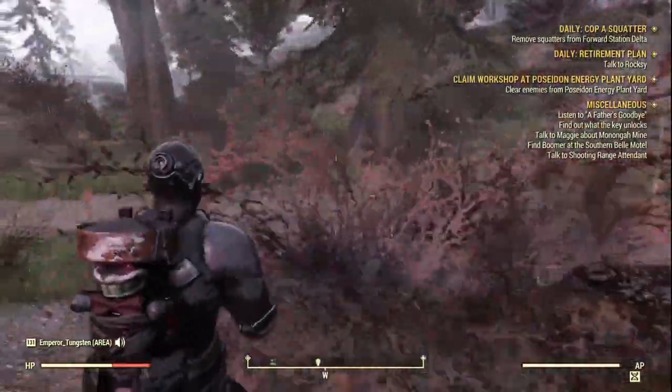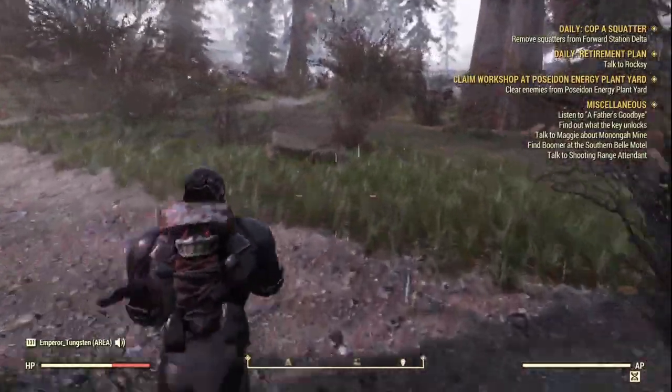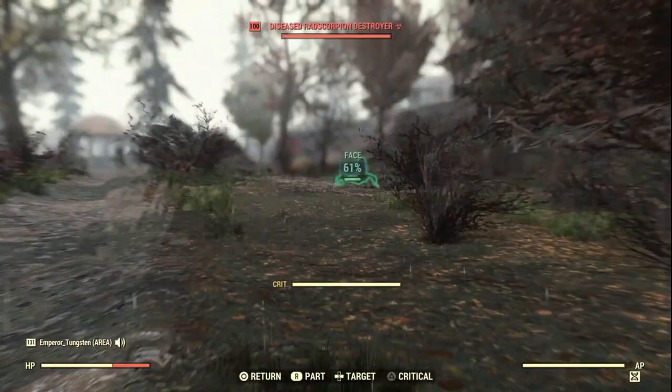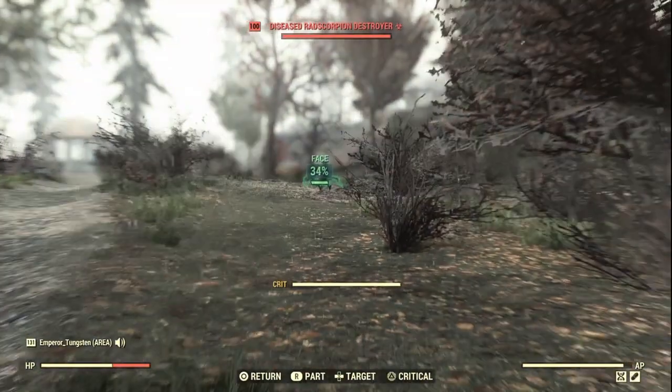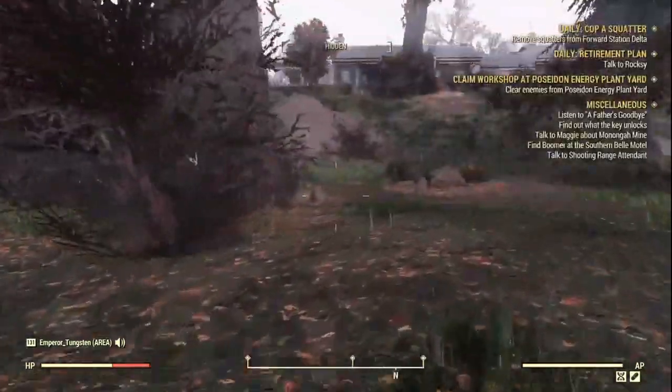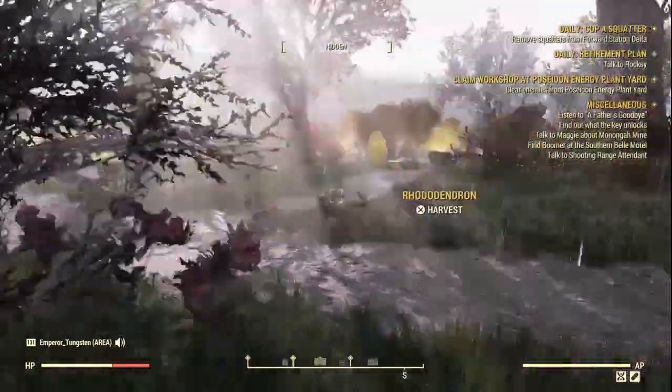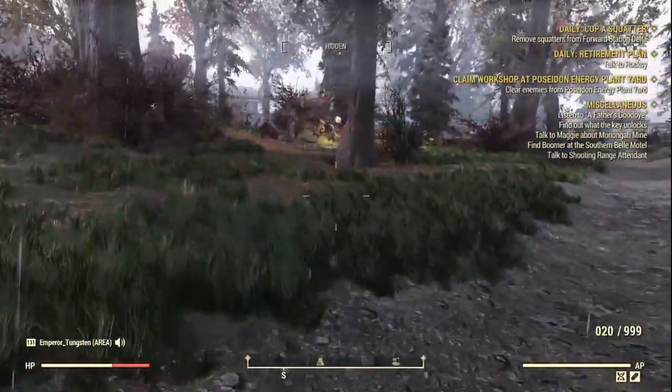Outside the building you can sometimes find a cryptid — sometimes a Grafton Monster, sometimes a Deathclaw, sometimes a Red Scorpion. It depends what spawns for you. Once you've done the cabins, the building, and the cryptid, head over to the White Spring Golf Club.